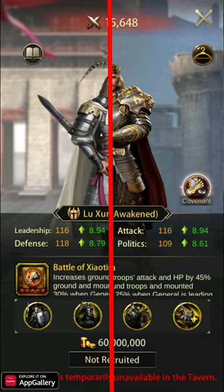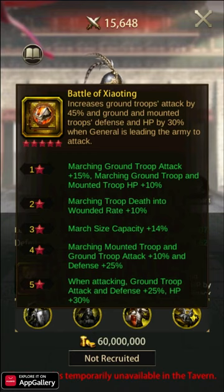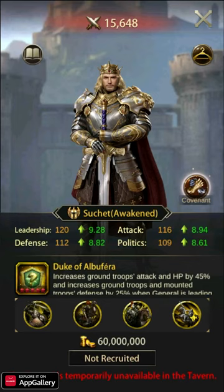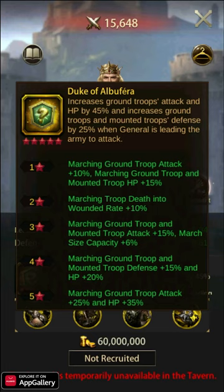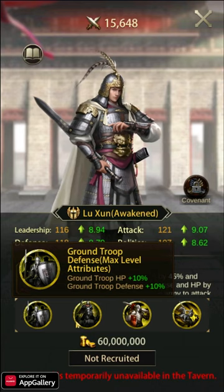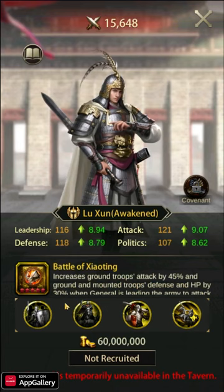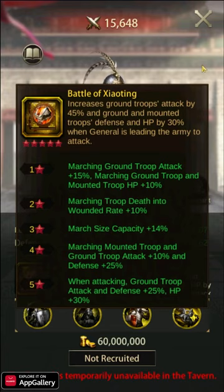Number one: for the first time, the top spot is going to be shared between two generals — Luzun and Suchet. Luzun's skill Battle of Shaoteng increases ground attack by 45% and ground defense and HP by 25%. Suchet has covenants with Napoleon, Turin, and Louis IX. Fully maximized, these two generals have almost identical abilities with excellent attack potential and excellent defensive stats. The major difference between the two is in the distribution of HP and defense: Suchet is heavier on HP than Luzun, but Luzun has greater defense. Both are incredible generals with different paint jobs — you can't go wrong with either one.